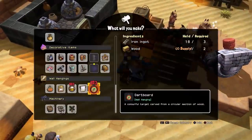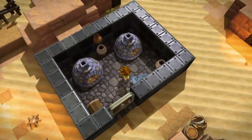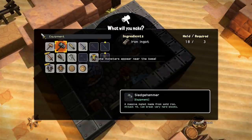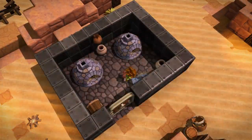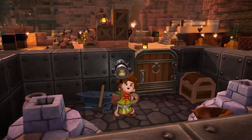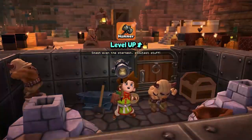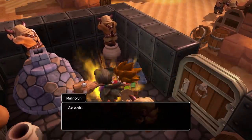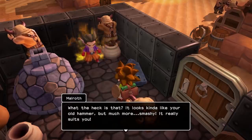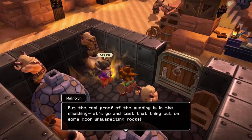We need to make a sledgehammer. I may need to use the anvil. Okay, that's all I need — let's go ahead and make that. That looks like it's made for war rather than building. Smash even the sturdier stuff. It looks kind of like your old hammer, but much more smashy — it really suits you. The real proof of the pudding is in the smashing. Let's go and test that thing out on some poor unsuspecting rocks.